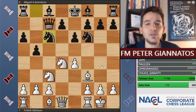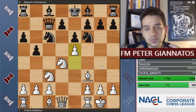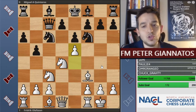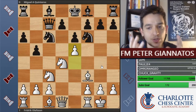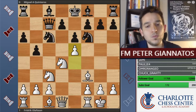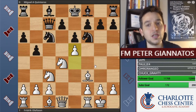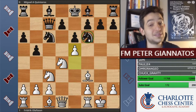Quinteros played knight c6, and then Olafsen played e5, which really takes advantage of his lead in development. Something to be taken away from this game is that you have to pounce — you have to strike while the iron is hot. The iron is certainly hot for white here because white is very safe and is not going to lose to checkmate anytime soon. Black, whose king is in the middle and who lags behind in development, has to be very careful, particularly because this knight doesn't really have anywhere to go.